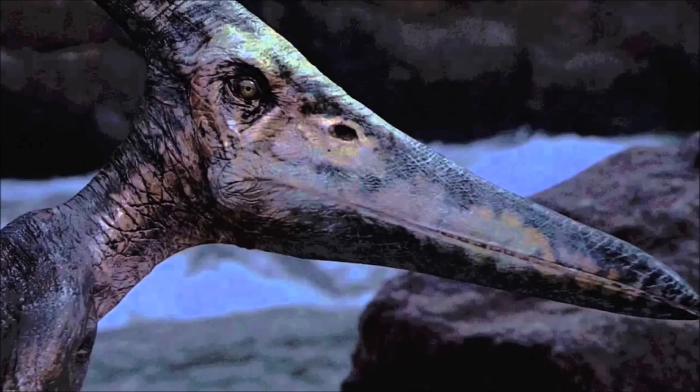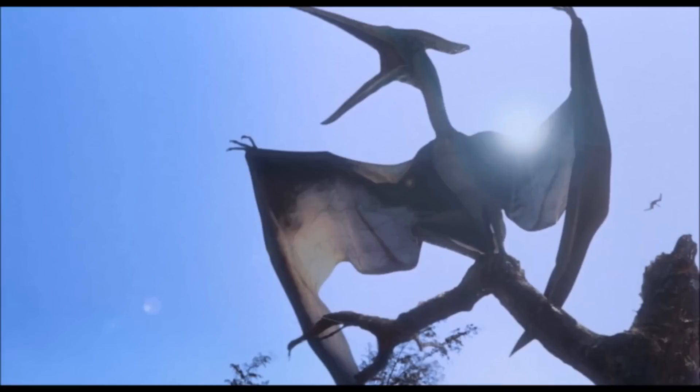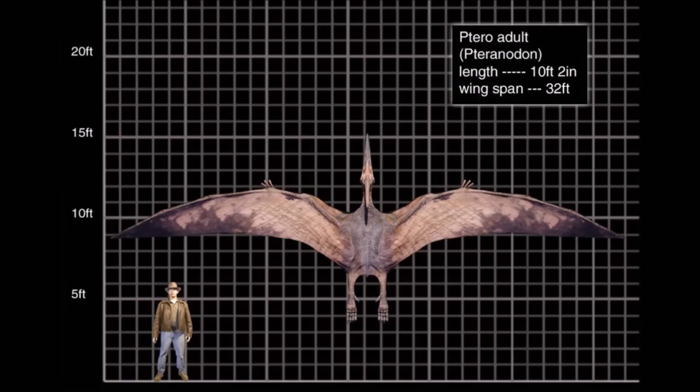Coming in at number 9 is the Pteranodon. We've seen it do a lot of things in the Jurassic Park franchise — picking up people and even taking down helicopters. So whether you're flying or walking, this dinosaur is very dangerous. With that beak it could easily stab you, as we saw in Jurassic World when the Pteranodon stabbed one of the passengers on the helicopter. Overall, it's a very dangerous dinosaur no matter where you are.